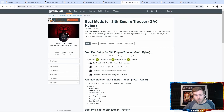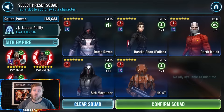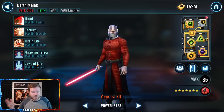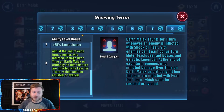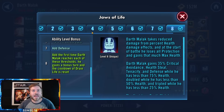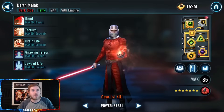Now let's move on to Zeta priorities. The good news is there are a lot of Zetas on this team that aren't super high priority. However, once you have Malak, both of his Zetas take priority over anything else. You're probably going to have this team before you get Malak since you need Darth Revan's team to unlock him. If you have Malak, start with Gnawing Terror — the fear Zeta. Whenever someone critically hits Malak or inflicts him with damage over time, they're feared for one turn. That is priority number one.